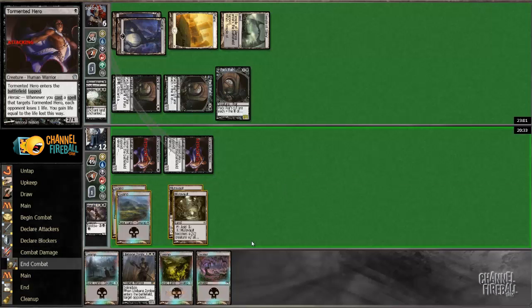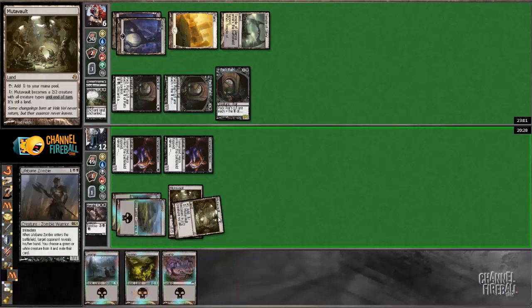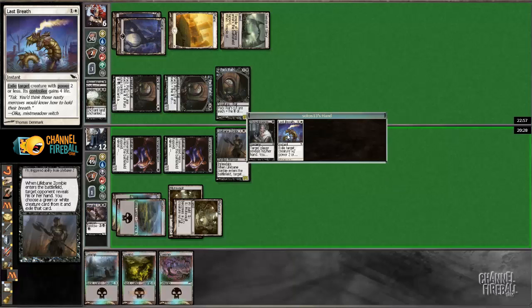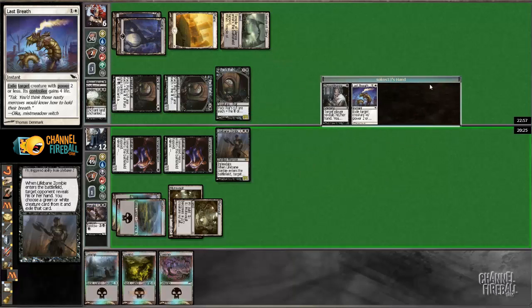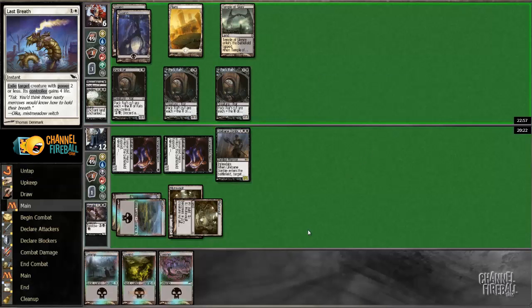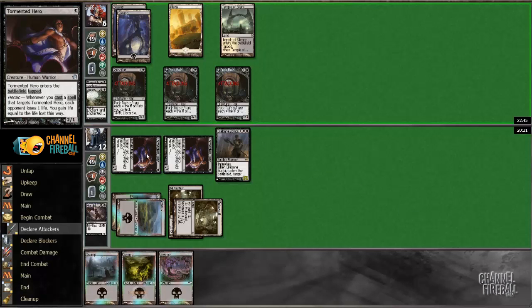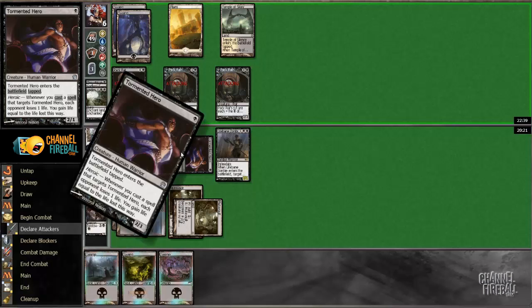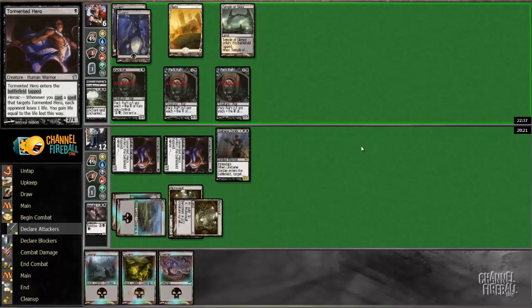No — all right, so he's at six. I actually have an out which is Herald of Torment off the top. He's got a Last Breath, but I don't think that will matter if he just Thoughtseizes me. He can't Thoughtseize me, and I obviously block here and he has to discard, then I play Herald of Torment. Or Spite — Spite puts him to five and I attack one of the three. Well, he's just dead if he attacks with everything.